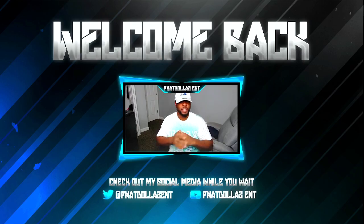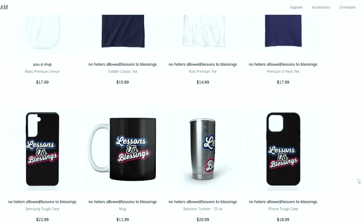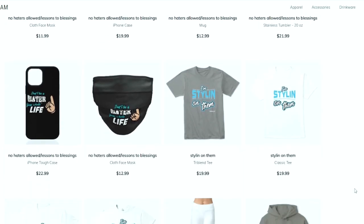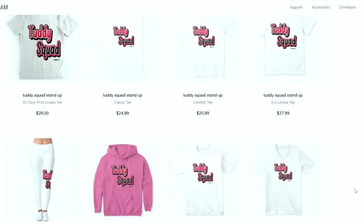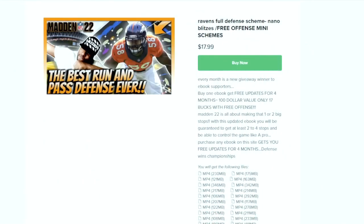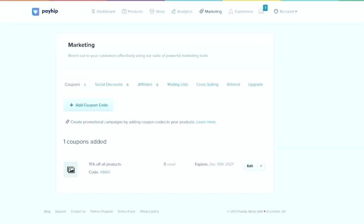This is your one-stop shop for all Madden needs. Whether you're looking for some fly merchandise, eBooks, a Patreon membership, or you just want to become part of the Tutty Squad — I appreciate all the love and support. Everything is in the link in the description.